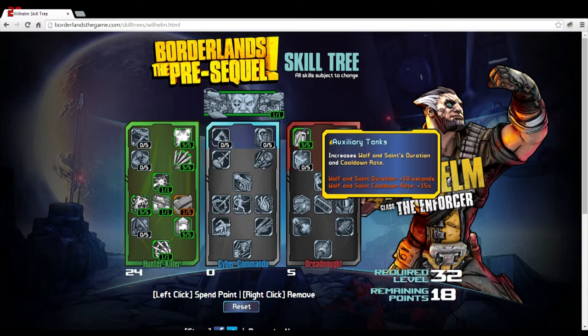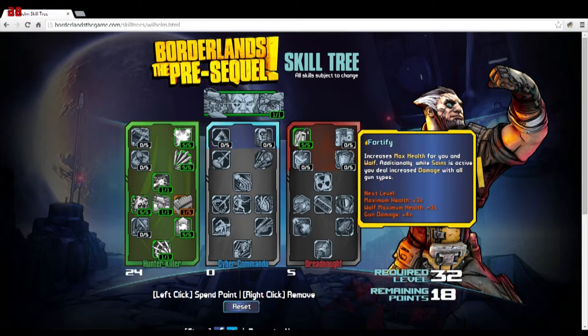That cooldown reduction brings it down about 5 seconds total — a great first-tier ability. An extra 10 seconds on the duration is huge, and combined with other abilities they'll be out for a long time. Fortify increases max health for you and Wolf, and while Saint is active you deal increased damage with all gun types. Maxed at five it gives 15% max health to you, 15% to Wolf, and 20% gun damage. Those are great flat bonuses, and you definitely don't want Wolf dying out there.